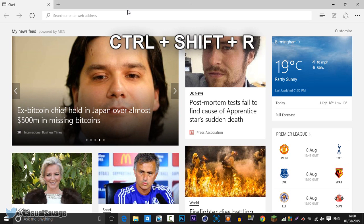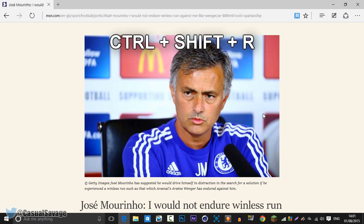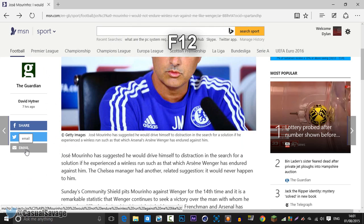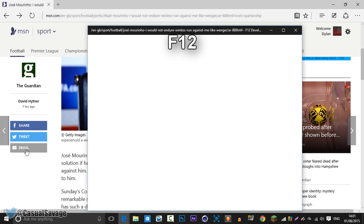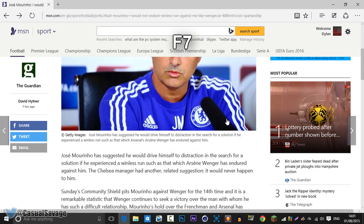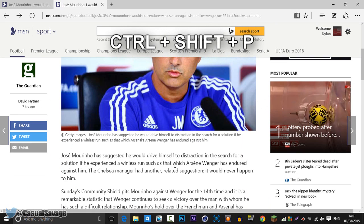To enter reading view it is Ctrl, Shift, and R. I've got an article here — if we press Ctrl, Shift, and R it will put us into reading view like this. To exit it is just Ctrl, Shift, and R again. To open F12 developer tools it's just F12. To turn caret browsing on the current tab it is F7. To duplicate the tab it is Ctrl and K. And finally, to open a new InPrivate browsing window it is Ctrl, Shift, and P.